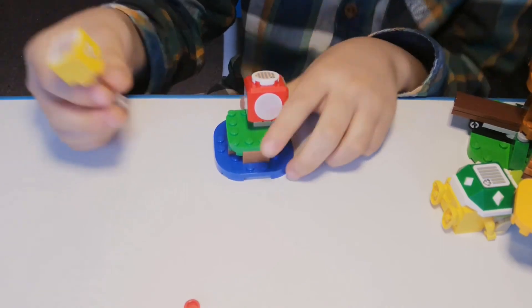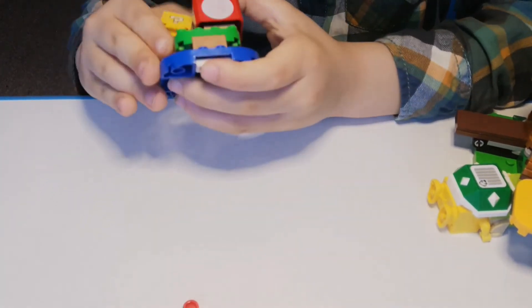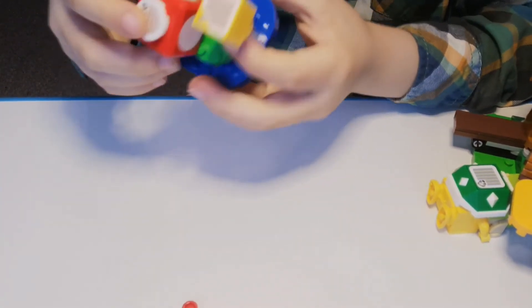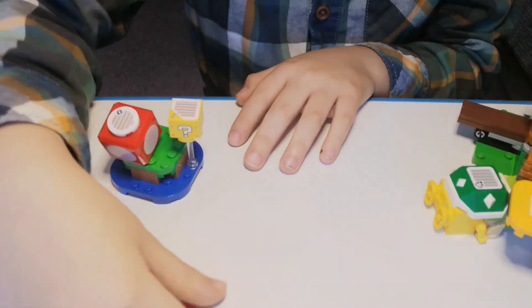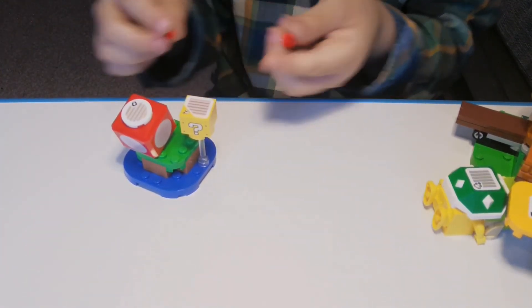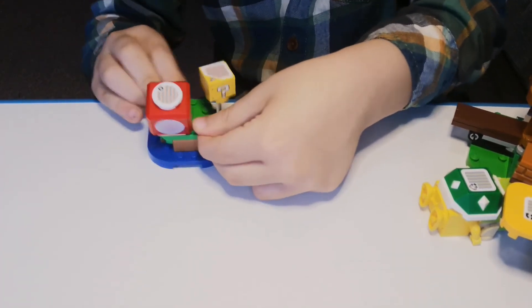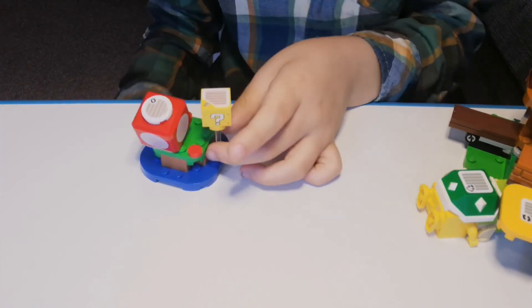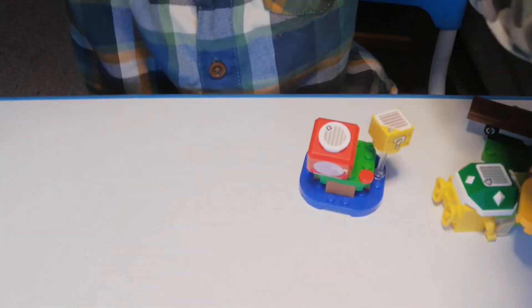And then you have to put this piece on, and then you put it over here of Toad. And then it's like this. We could add extra like these things everywhere. This is how it looks. See you later — and the lucky block is facing you, so have a lucky day!